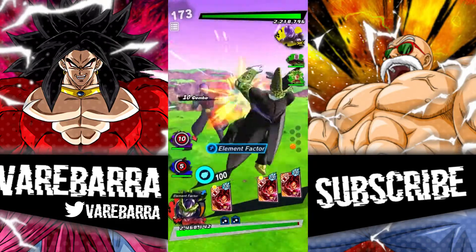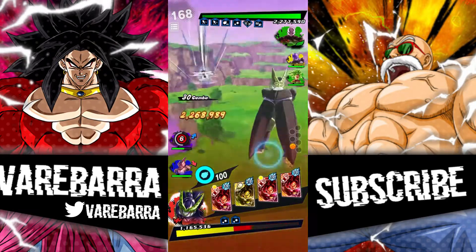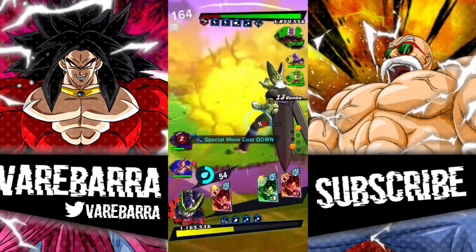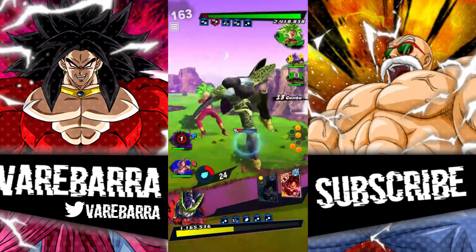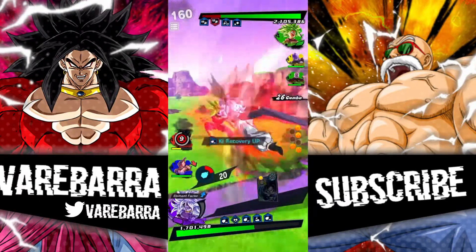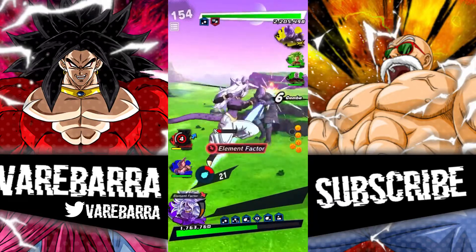Wow, he brought double greens to counter me. Now I have to switch to the next character. I'll actually use the green card just to get that ki recovery up right now. I'm gonna try and force him to switch out so Kid Boo can have some show time, because I don't want him just sitting in the background.